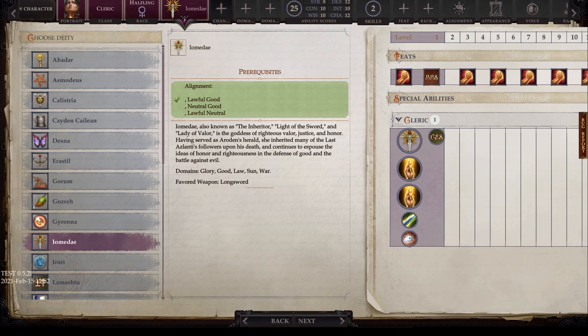Iomedae has alignments of lawful good, neutral good, and lawful neutral. Also known as the Inheritor, Light of the Sword, and Lady of Valor, she is the goddess of righteous valor, justice, and honor. Having served as Aredin's Herald, she inherited many of the last Aslanti's followers upon her death, and continues to espouse the ideas of honor and righteousness and the defense of good against evil. Her domains are glory, good, law, sun, and war, and the favored weapon is the longsword.